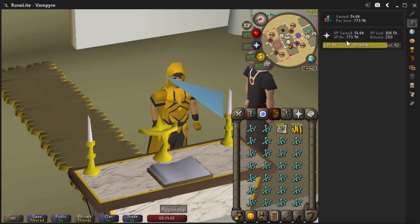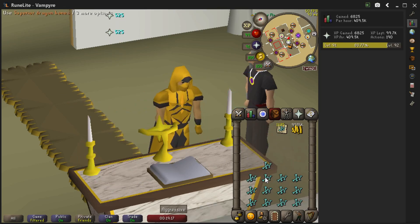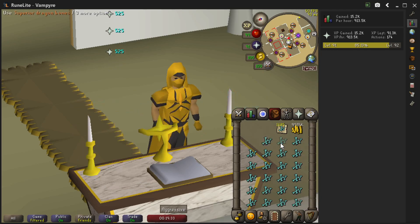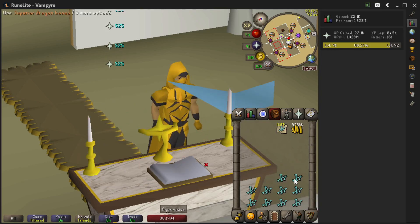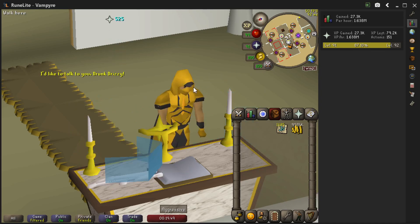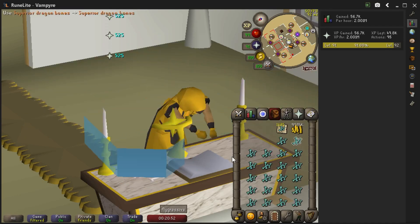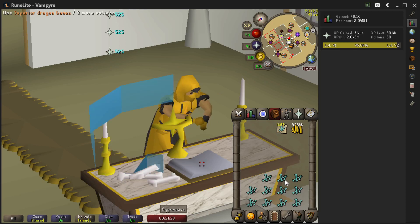Let's see what kind of XP per hour we can accomplish using ticking. As you can see, we're clearly going through inventories of bones three to four times faster than what the original AFK offering method would have been able to do. Ticking superior dragon bones achieves 2 million prayer XP per hour, which is pretty unprecedented.